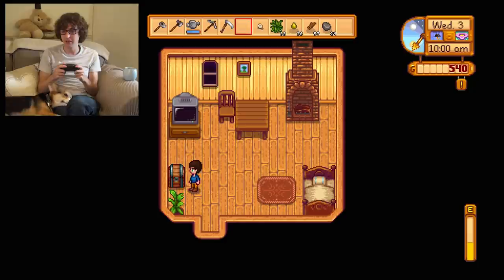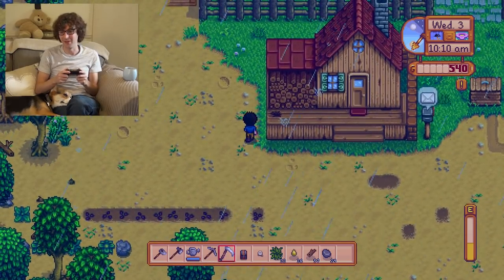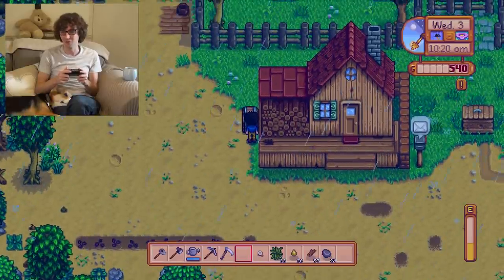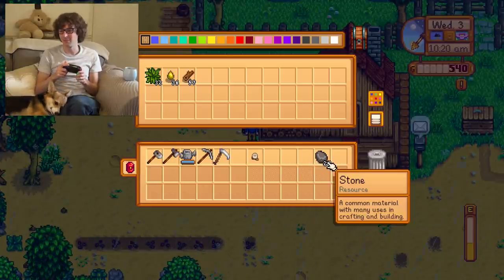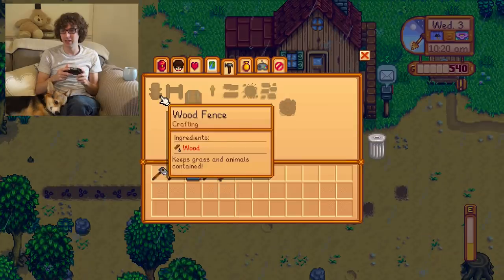Should I put the chest down inside? Maybe let's pick — can I pick this back up again? There we go. Let's put this as like my farming chest outside. I'm probably going to have a few of these — I'm really going to have a bit of a storage area. So let's just put this down here for now. Let's throw in the fiber, the sap, the wood, and the stone. And let's make another chest now for the inside.